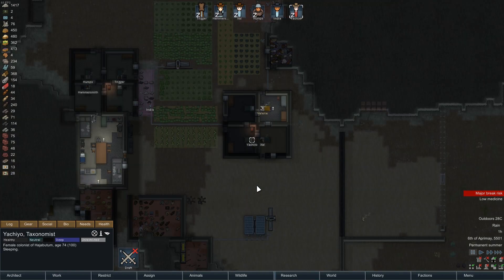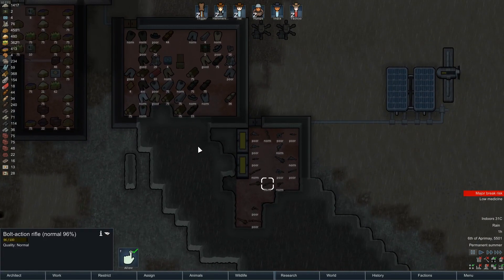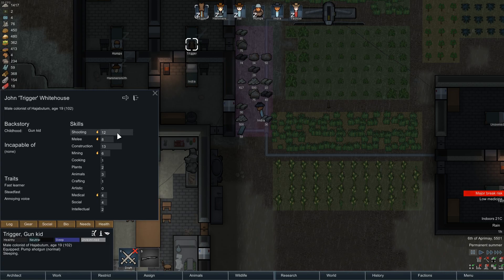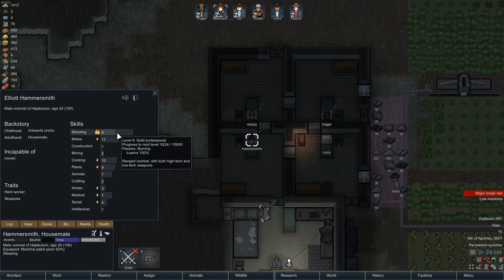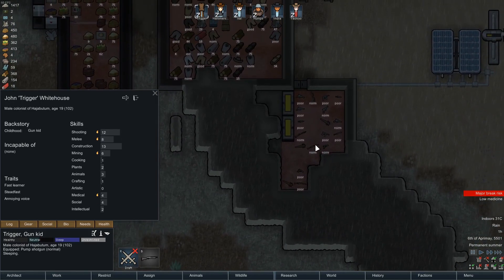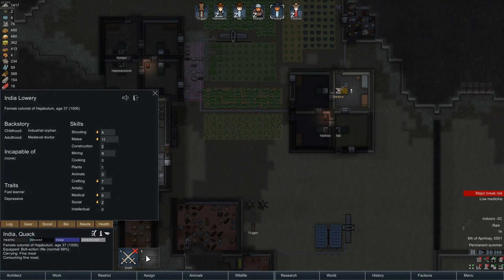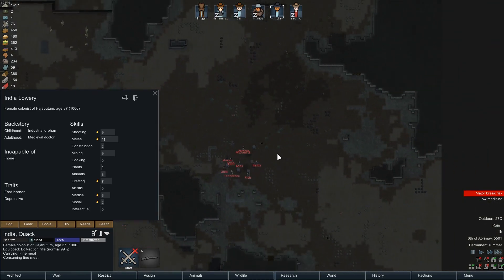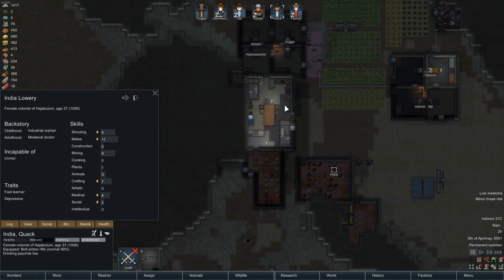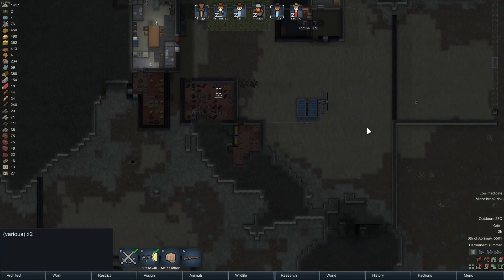Do we have any more? We do have another bolt action. What are our best shots? We have a 12. Alright, Trigger — which is an appropriate name — come get this. India and Trigger, so we can outrange these guys. India and Trigger, come with me.